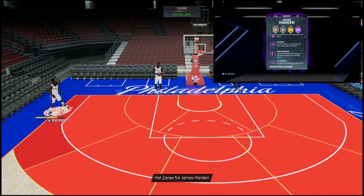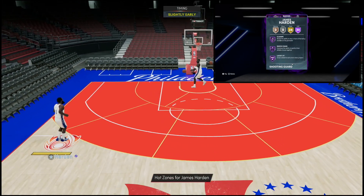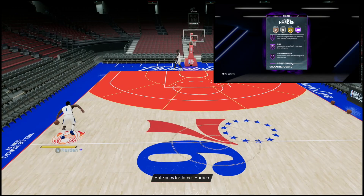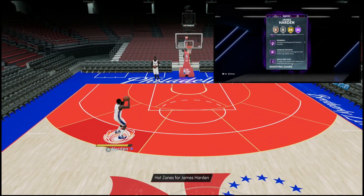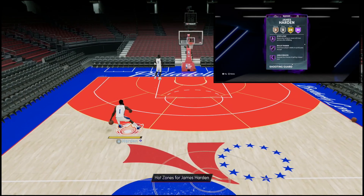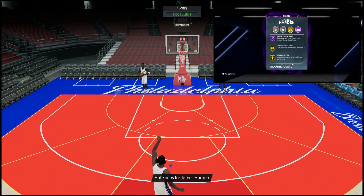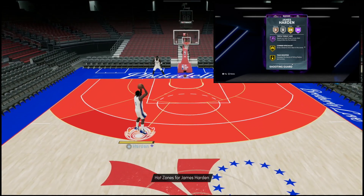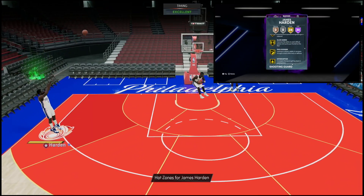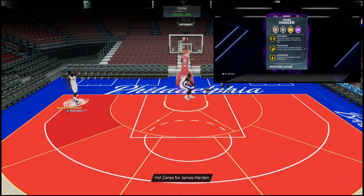His dribble style should have been Quick instead of Shifty, but we're not going to get into all that. He's got Hall of Fame catch-and-shoot, fearless finisher, acrobat, ankle breaker, dimer, Mama, pickpocket, clamps, quick chain, lucky number seven, blinders, circus threes, limitless spot-up, chef, slithery finisher, downhill, handles for days, quick first step, dead eye, sniper, stop and pop, and bullet passer. The collection looks good — no surprise there. Easier to read than Shaquille O'Neal who had 66 Hall of Famers, but Harden's got 58 total.